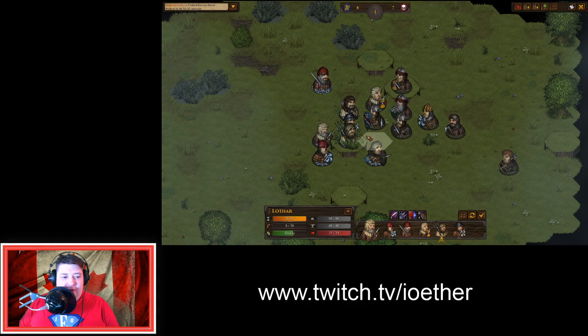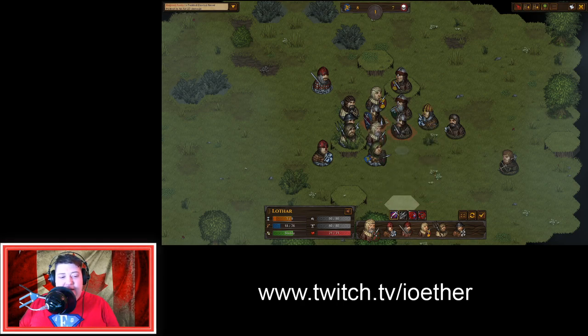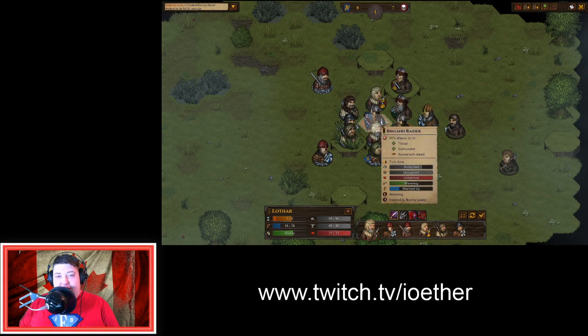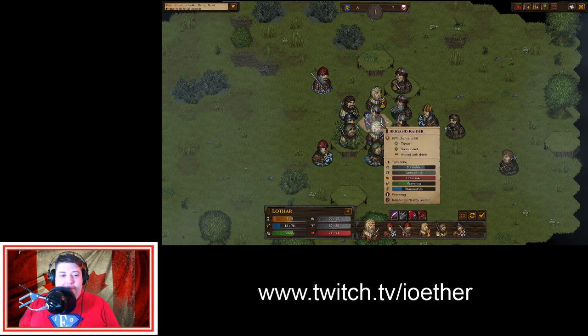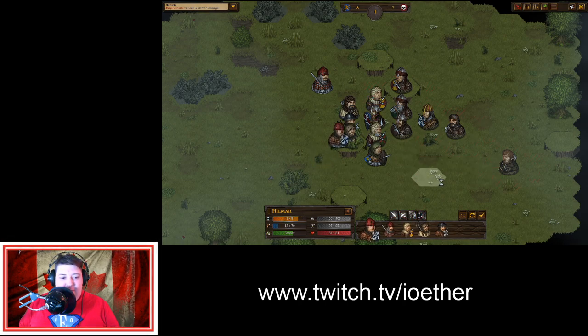Everybody's got a basic to-hit ratio. This guy is gonna jump over here and he has a 69% chance to hit. It's actually less than that in base terms — the fact that he's using a spear gives him plus 20% chance to hit, and the fact that the target is surrounded by enemies or allies means we have a much better chance than we would otherwise. He does have a big shield which reduces our chance to hit, and his stats also reduce our chance to hit.